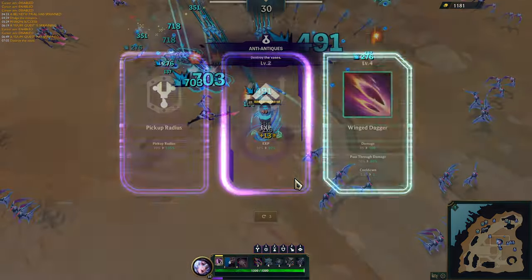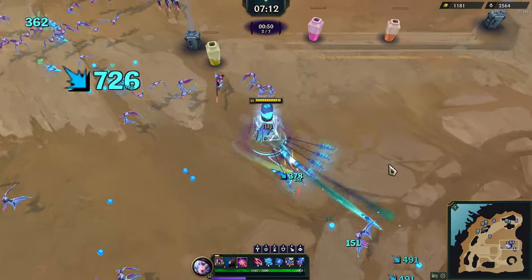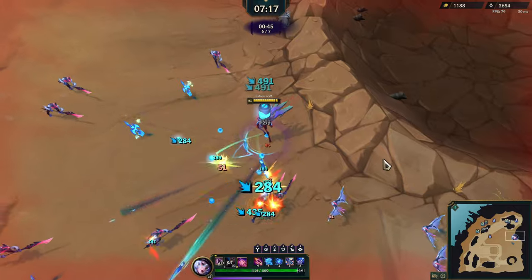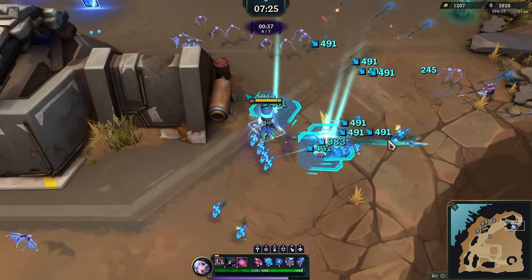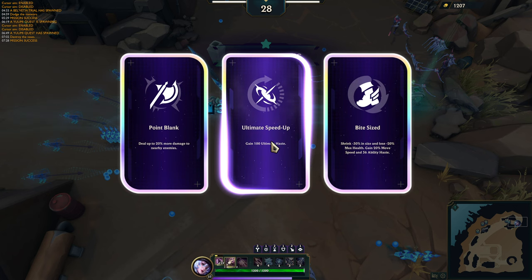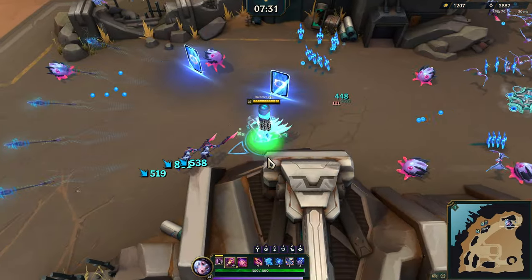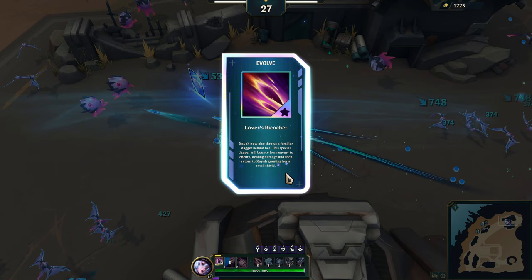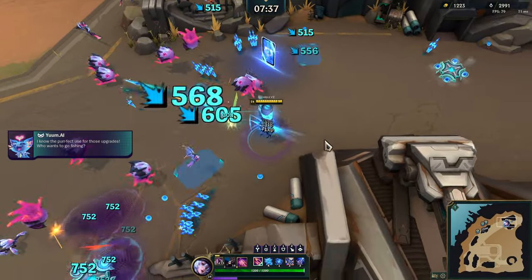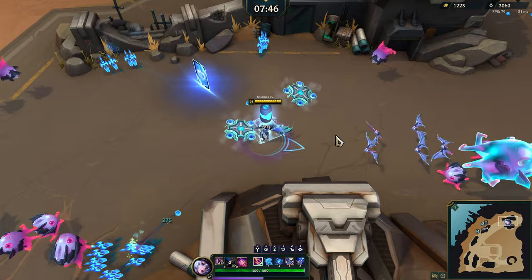Destroy the vases, alright, we can do that. There we go, nice, we got it. Point blank, 100 ultimate haste — let's do point blank, that'll be fine. Let's get level five of the wing daggers then we can evolve that real fast. Now throws also throws a familiar dagger behind her — special dagger will bounce from enemy to enemy dealing damage and then return to Xia, granting her a small shield. Unless I killed him too quick for it to actually bounce — then no shield. That's fine though.